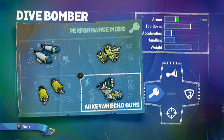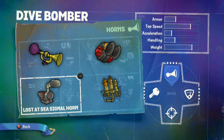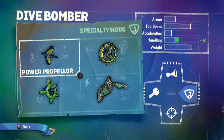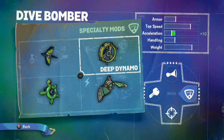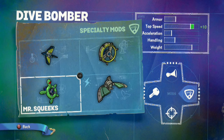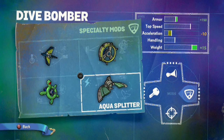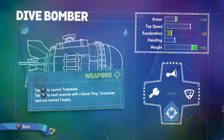Let's check out our horn assortments. We've got the Dolphin Disorienter, then the Blaring C Horn, after that the Lost at Sea Signal Horn, and then the High Pressure Whistle Horn. Coming over to specialty mods: Box Stock, the Power Propeller — very cool on the actual figure itself. You've got the Deep Dynamo, plus 10 acceleration. Box Stock Propeller is plus 10 handling. Then Mr. Squeaks, which is pretty hilarious — plus 10 top speed. The Supercharged component is the Aqua Splitter: plus 150 armor, minus 10 acceleration, plus 15 weight. The two attacks: Tap X to launch torpedoes, and Tap Y to mark enemies with a sonar ping — torpedoes seek out marked targets.